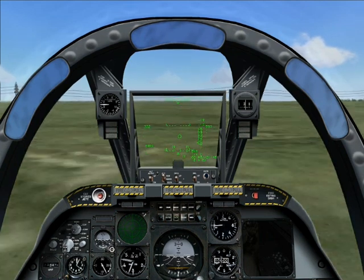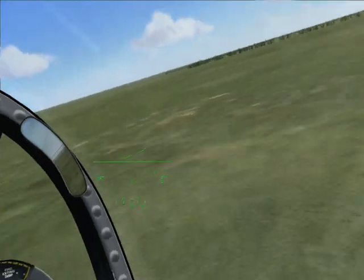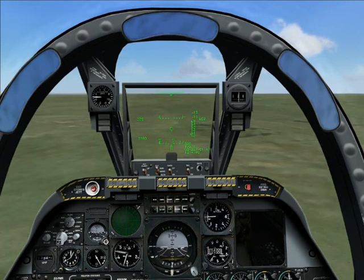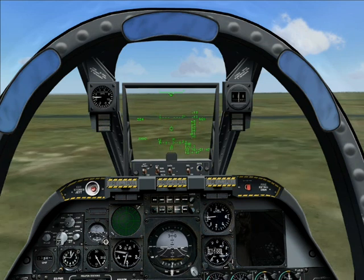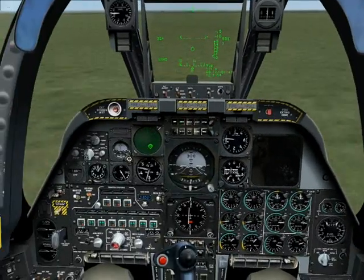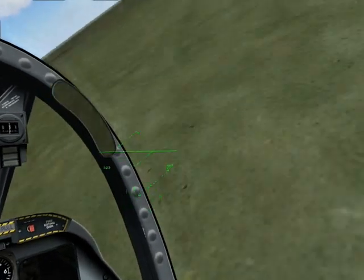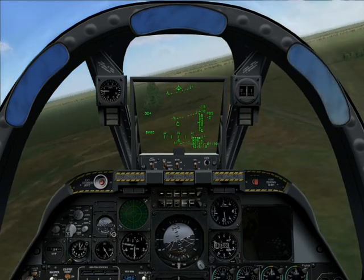Looks like there's some power cables ahead — do we fly under or over? Silly question. We're coming up on the first waypoint which marks the road. The column is moving along so I've made a right turn and I'll follow it until we find the column, and hopefully the helicopter supporting it.